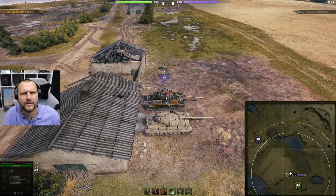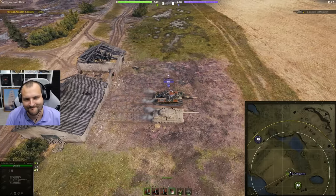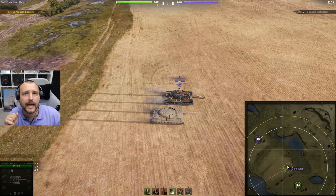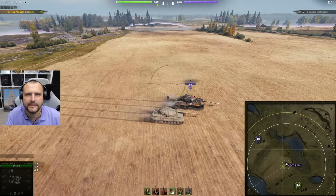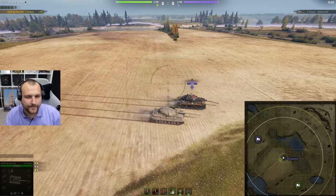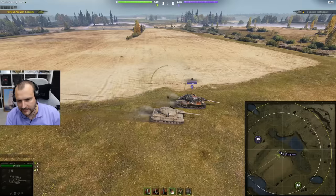Now let's see how things look on medium ground resistances — which covers about 99% of the maps we play. I am the tank with the worse ground resistances, and on the left is the tank with better ground resistances, same equipment, same crew, everything the same apart from camo. The difference is very, very, very minimal.